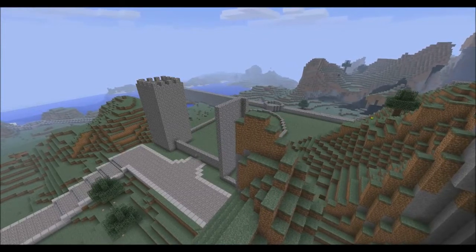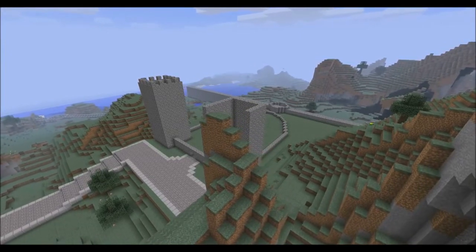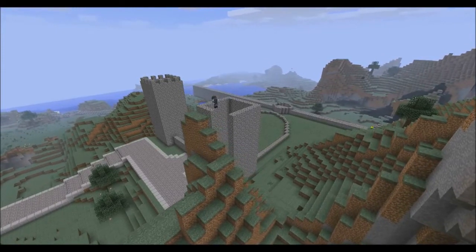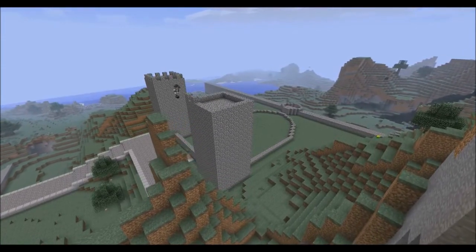I've also, if you noticed, added the road going up to my church now. It's also connected to all of my other roads from there. As we curve around this little bit of a rock, I start putting the turrets on this tower as well.